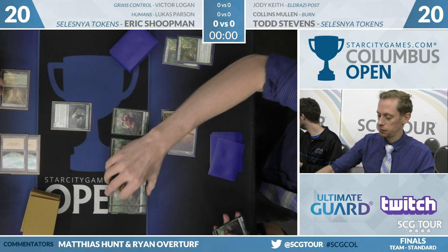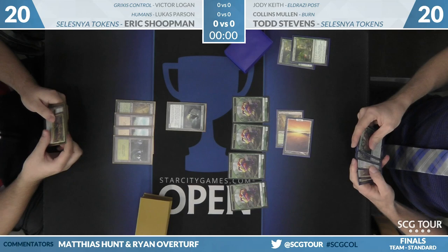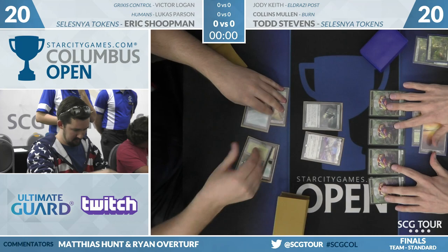This isn't where you're seeing District Guide be better than Thorn Lieutenant. Shoopman is getting to three lands and then he guarantees land drops from there, so the District Guide is quite good. Some more Saplings move in on Todd's side of the board. Stevens can actually cast Thorn Lieutenant where he couldn't cast a District Guide, but that's really the only advantage of that card.